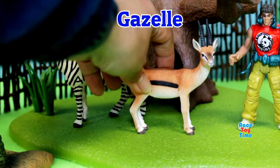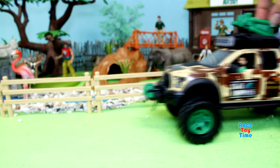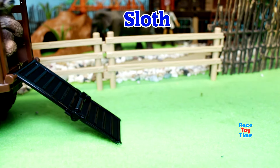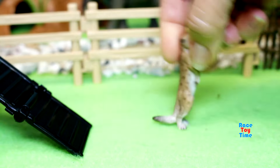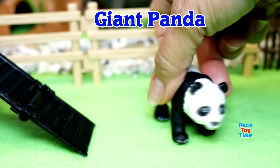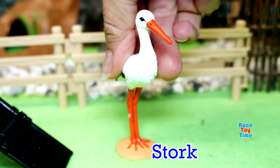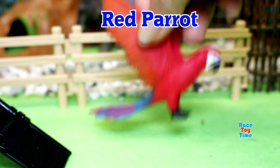We also have a Gazelle. Here is a truck bringing some animals. Let's see what we have here. Here is a Sloth. We have a Meerkat. Here is a Giant Panda. Pangolin. Brazilian Tapir. A Stork. A Blue-Yellow Macaw. And a Red Parrot.